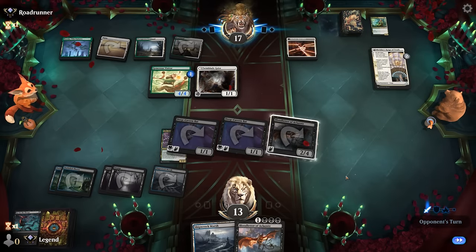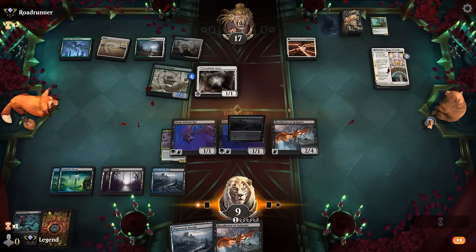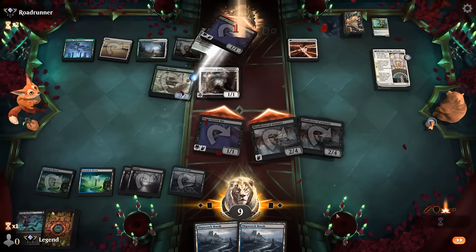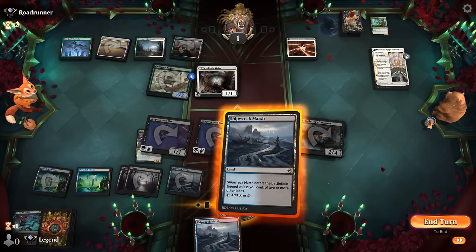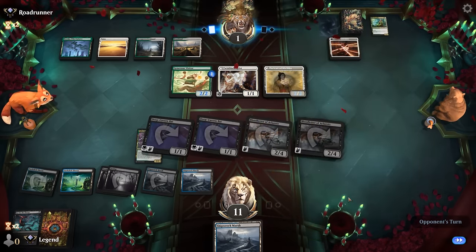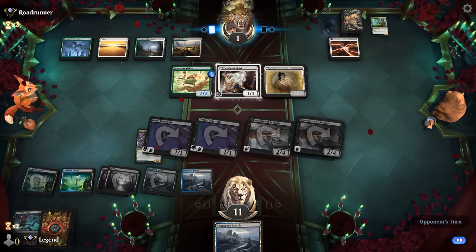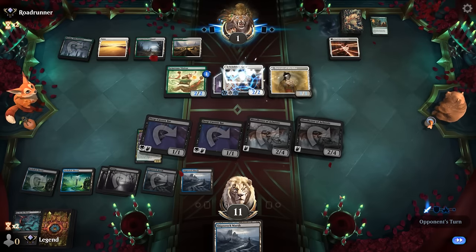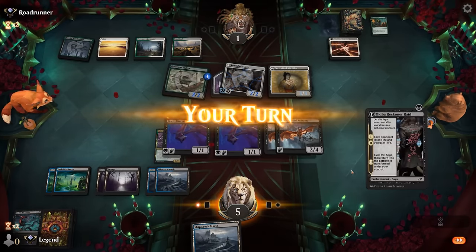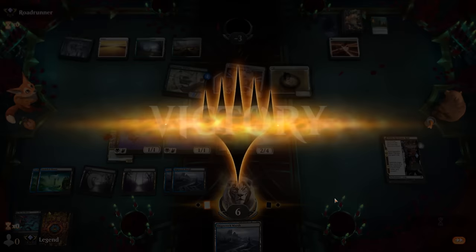Twinblade Geist is acceptable. Next turn we're getting in for 4, then double the damage, double the damage again. Opponent's down to 1. At 11 life we should be able to survive. Opponent plays Royal Treatment on the Geist — does not trigger Gilded Goose at least, since that's only when you cast an enchantment. They get us down to 5, and the Reckoner Bankbuster can get the job done here — it also gets doubled by Bloodletter. Sweet, on to the next one.